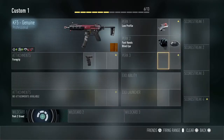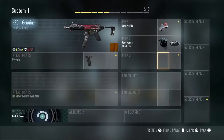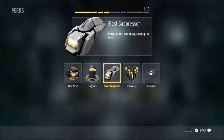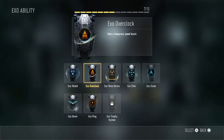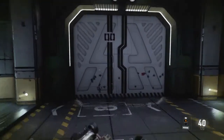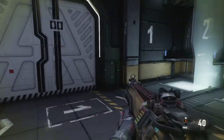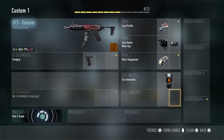Next we're gonna use blast suppressor. When we're jumping around the map and people have a UAV up, they won't be able to see our exo movements. Then we're gonna pick exo overlock so you can be even more mobile and keep going — so you don't need lightweight, and it'll just keep you moving. You don't need any exo launchers.